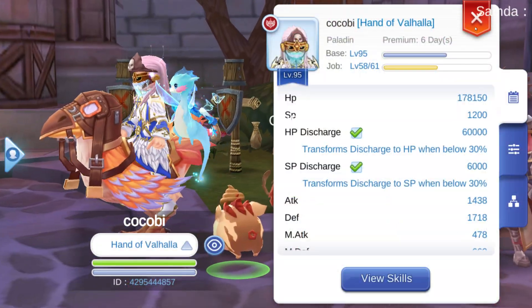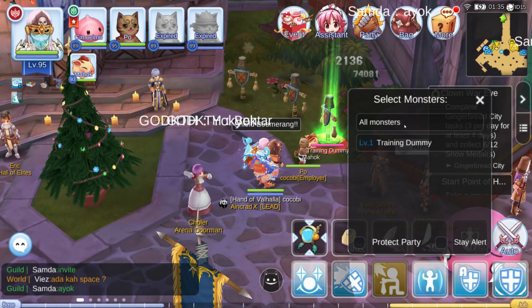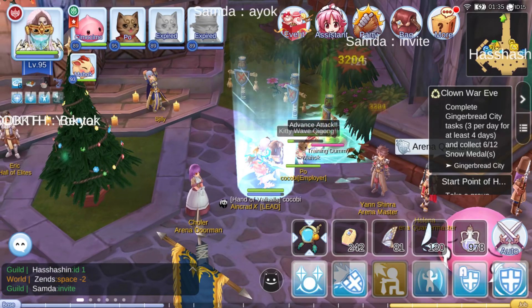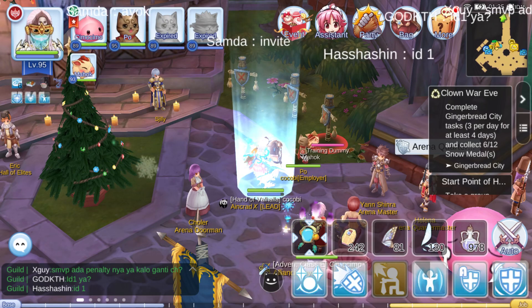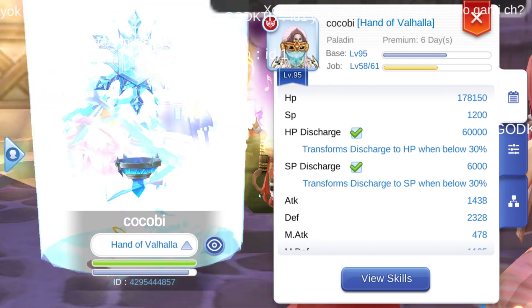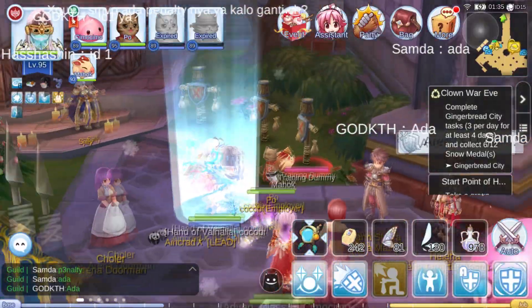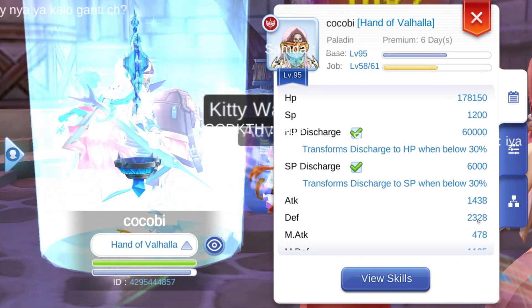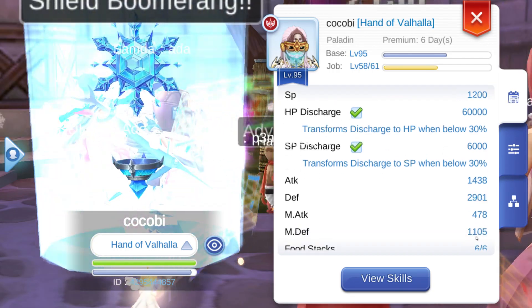With food buffs I have 1,700 defense, and if I use Shield Boom it goes to 2,100, then 2,300. With a High Priest buffing me, my defense goes up really high to 2,300, and with Shield Boom that becomes almost 3,000 — 2,900. Magic defense also reaches 1,100.